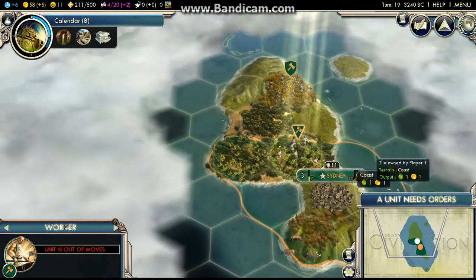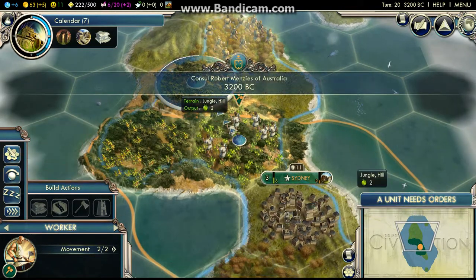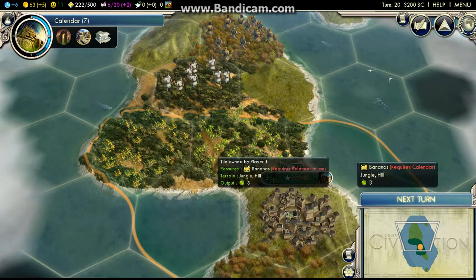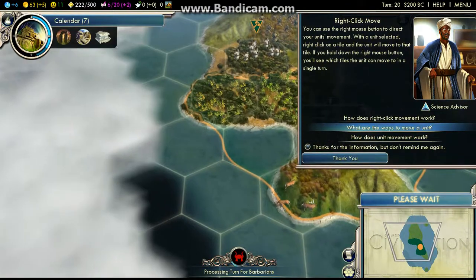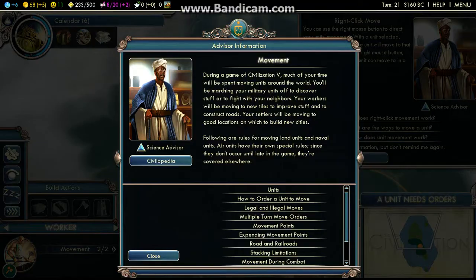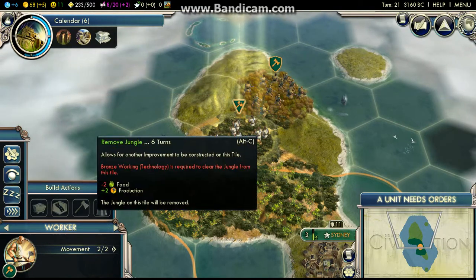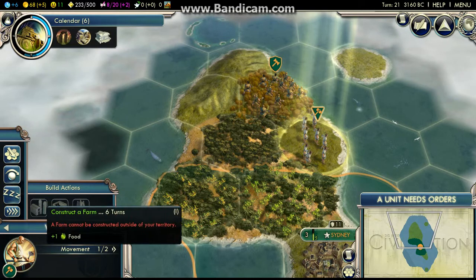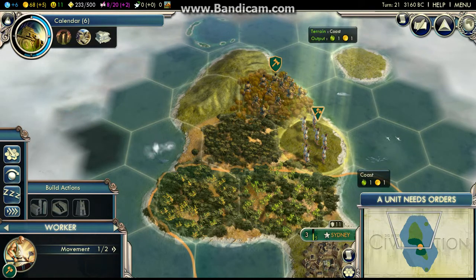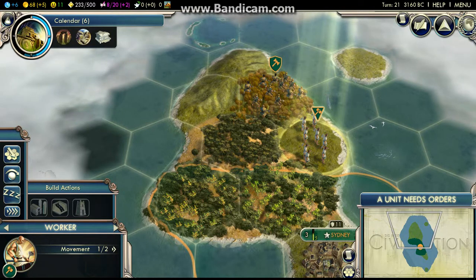I'm just going to walk around here and if I can do anything I'll try to do it. I know what I can do — I can chop down the forest over there. Next turn. Civilization never starts out so slow. You came and chopped down the trees. Can I pull a farm? So I'm going to resume it when I can do something again. Well for you it'll be a second; for me it'll be long.